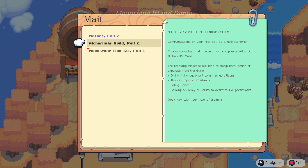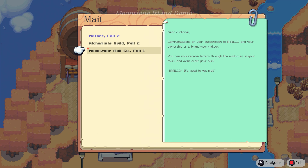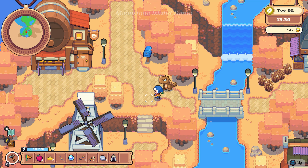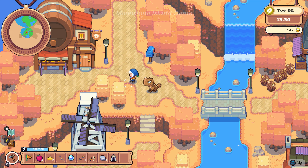The Alchemist's Guild. 'Congratulations on your first day as new alchemist. Please remember that you are now a representative of the Alchemist's Guild. The following misdeeds will lead to disciplinary action or expulsion: giving flying equipment to untrained citizens, throwing spirits off islands, eating spirits, forming an army of spirits to overthrow a government. Good luck with your year of training.' Well, if I need to overthrow a government, that's my goddamn business.